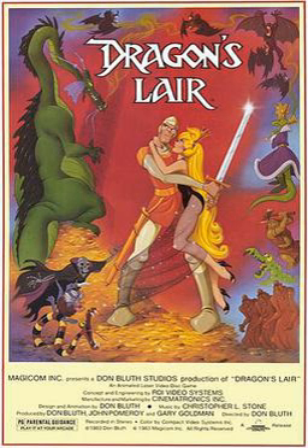Dragon's Lair began as a concept by Rick Dyer, president of Advanced Microcomputer Systems. A team of game designers created the characters and locations, then choreographed Dirk's movements as he encountered the monsters and obstacles in the castle. The art department at AMS created storyboards for each episode as a guide for the final animation. Dyer was inspired by the text game Adventure, which gave rise to an invention he dubbed the fantasy machine. This device went through many incarnations, from a rudimentary computer using paper tape with illustrations and text to a system that manipulated a video disc containing mostly still images and narration.